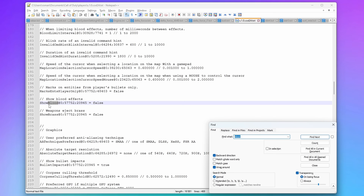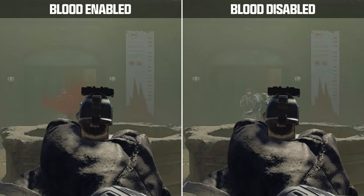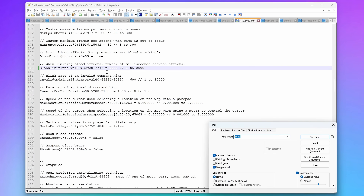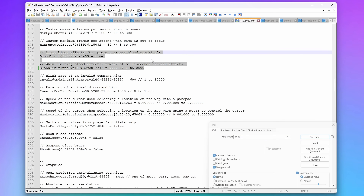Next, look for Show Blood and set this to false. By setting this to false, you're eliminating the red puff and blood effect when shooting enemy players, which can in some situations lead to better visibility in Warzone. Additionally, you can set the blood limit to true and the blood limit interval to 2000 — this shouldn't be set to one because it's a time between effects, so a larger time means less effects. However, when setting Show Blood to false, this shouldn't have an effect anyway.